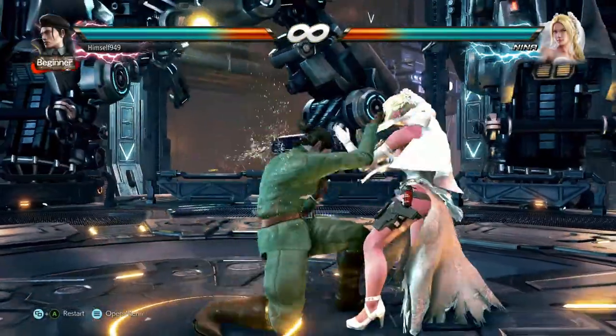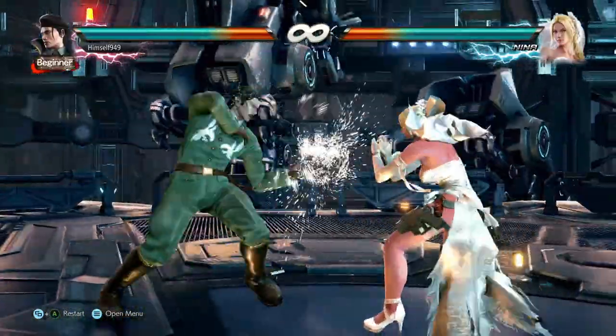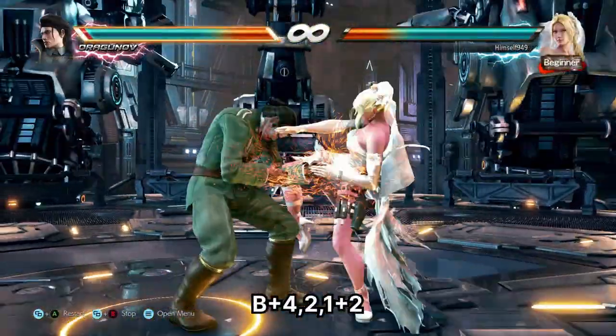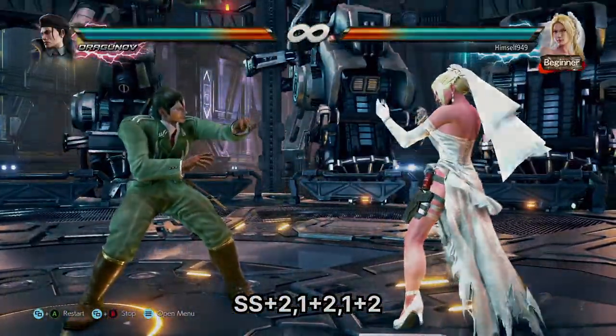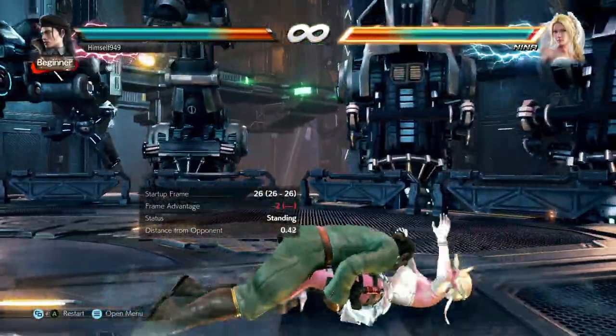Having this move is all good, but what we need to know are ways to use it. The obvious route is his strings — Back 4-2 and sidestep 2, 1+2 both have tackle extensions. The problem though is the tackle is still slow and good players will simply interrupt it. Instead, go for setups where you have significant frame advantage.